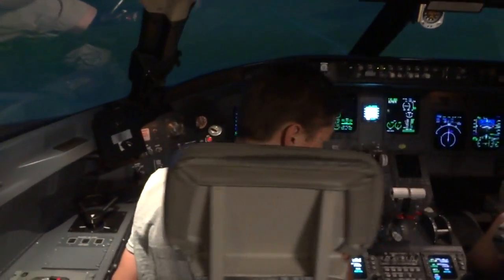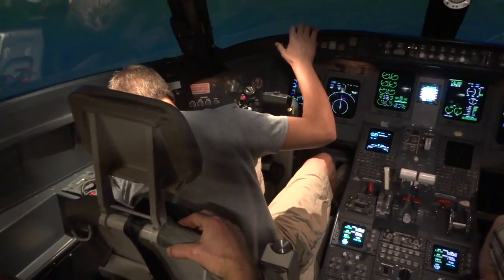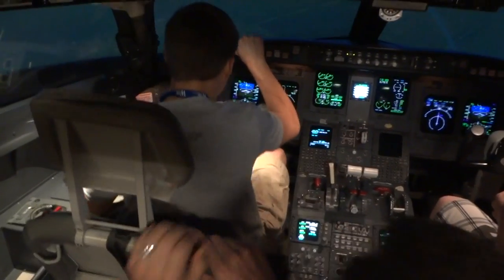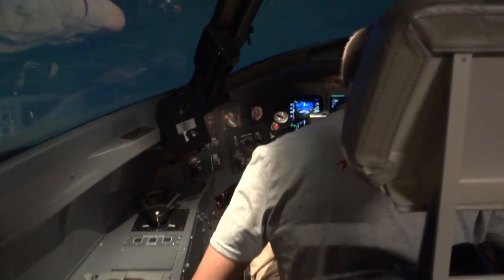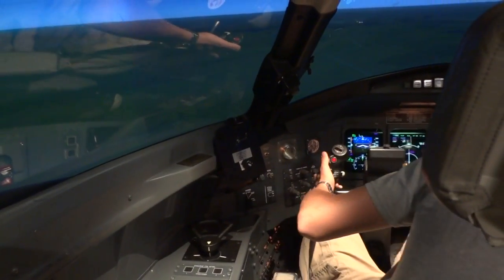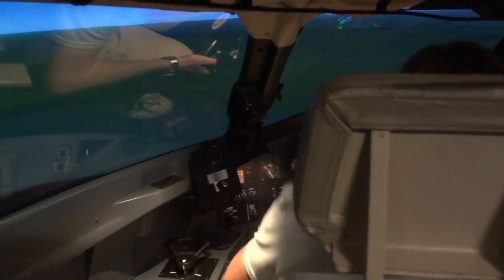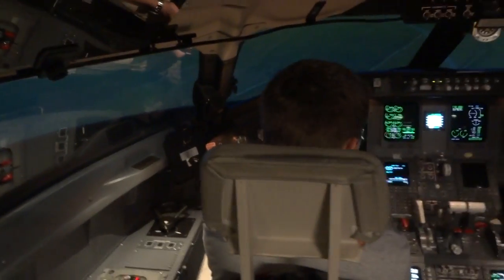Todd, you need your seat forward. On your left-hand side, there's going to be a bar right here — put your hand down there. Lift up, and there you go. Can we slide this a little more forward? And you need to lower your seat. On your right-hand side, same thing. Put your hand where mine is, down here — there's a bar. Pull up on it and it'll lower your seat. There you go. Perfect.